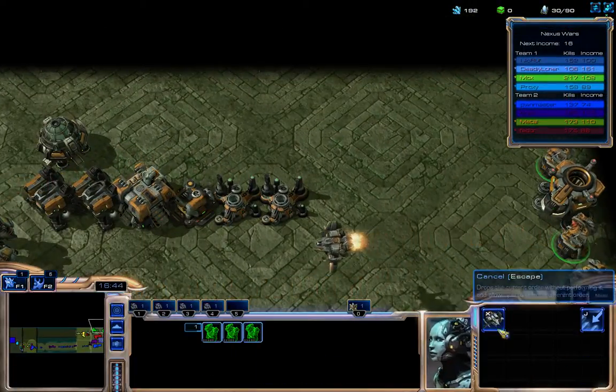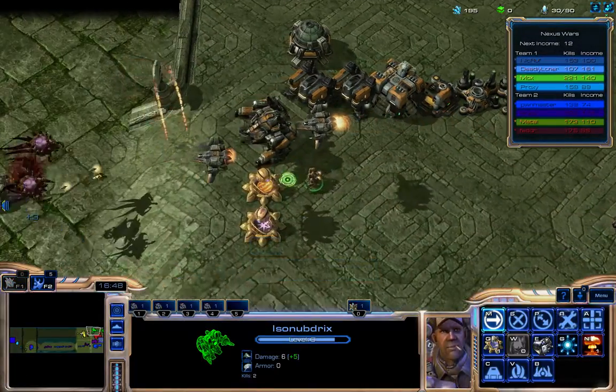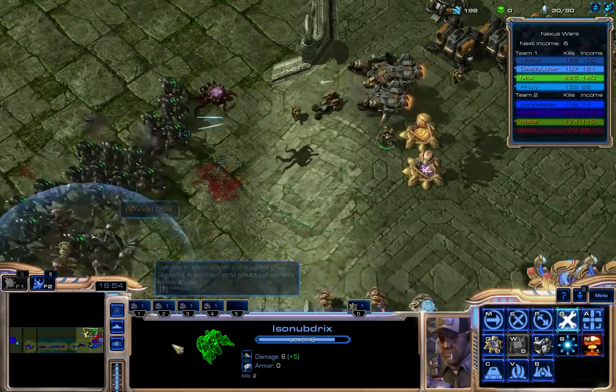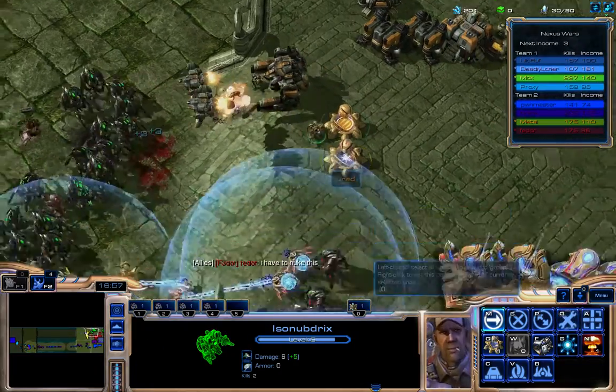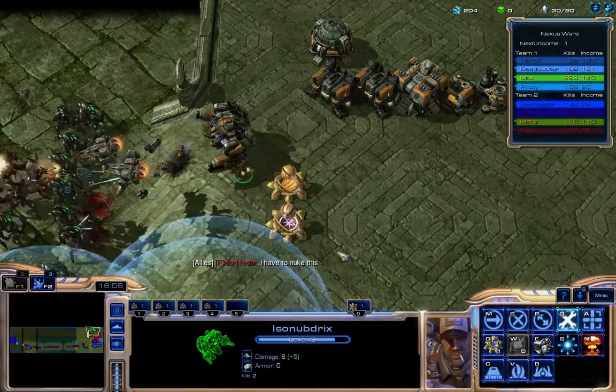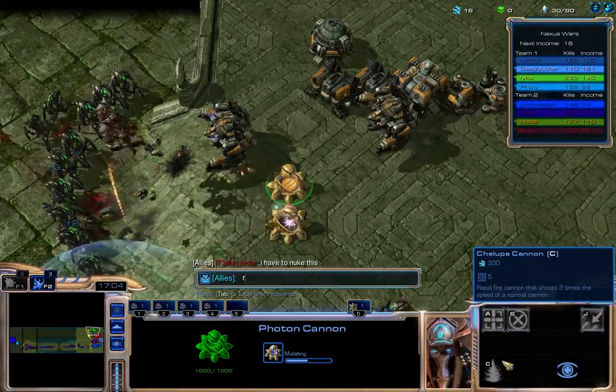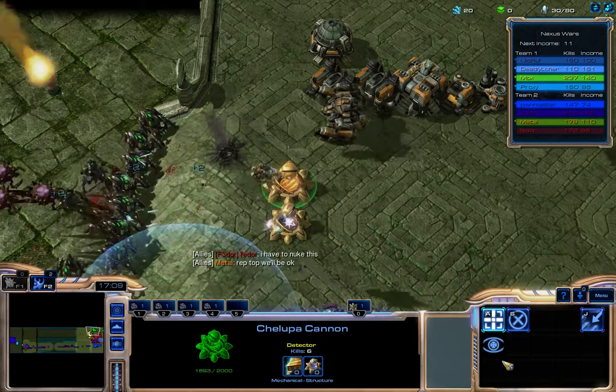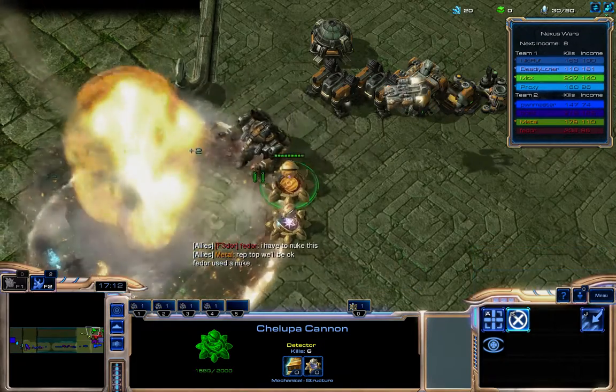Actually, I'm going to lay down some Warhounds. I think Warhounds are good against vehicles, and I think Stalkers count as vehicles. So we're going to do that. There go my Vikings — I am going to time them. It's a little bad timing, but I think it'll help me out. It'll help get rid of his anti-air if mine are timed together. And his Mutalisks shouldn't be too big of a problem. I think we can do this.